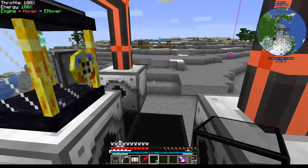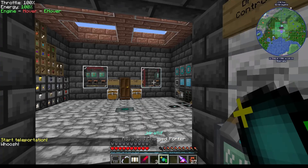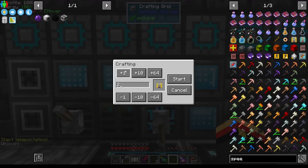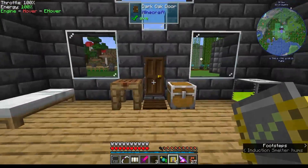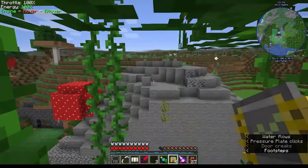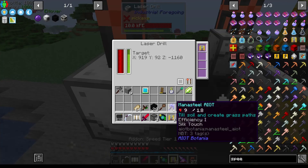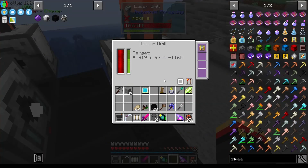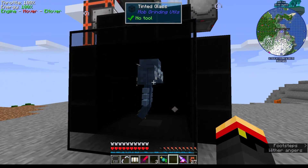Let's get some speed upgrades — four of those. That should help out with gathering up the gas. We are going to go back to the Wither Ether Farm. Let's put one speed upgrade in each laser drill. That's going to farm our Ether Gas, which will let us build a Wither Builder.